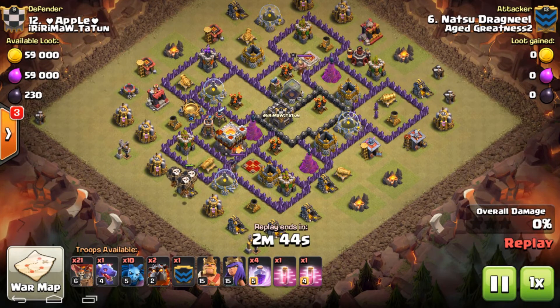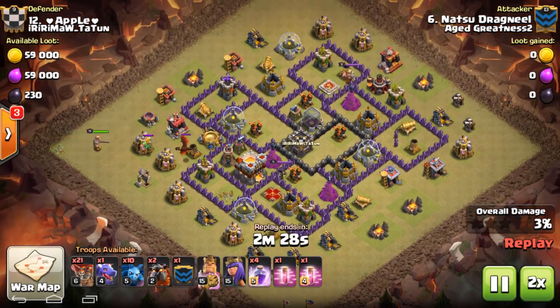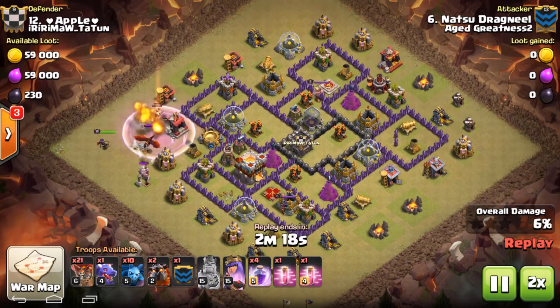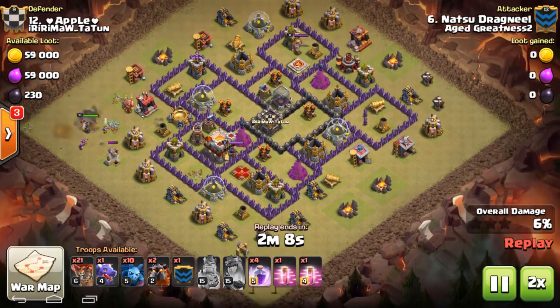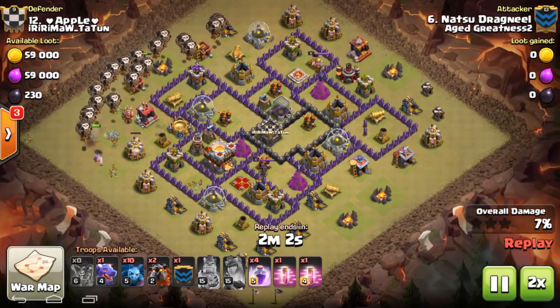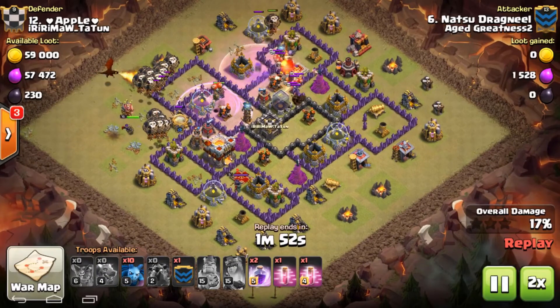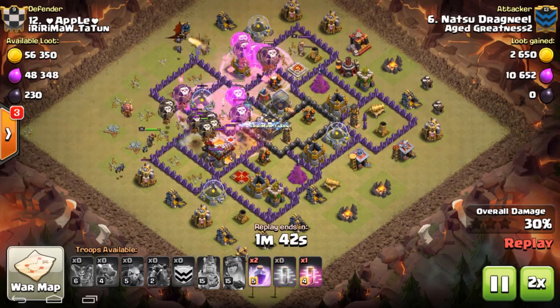Once again, he uses one, two, three loons to call out the dragon. Out comes a dragon and a baby dragon. He uses the King's ability — the King easily deals with the dragon. The lava hounds go to the first two air defenses and he uses two rage spells on top of those defenses.